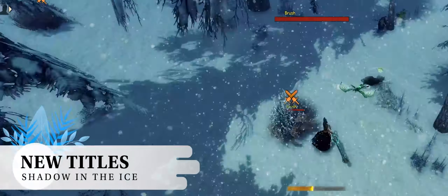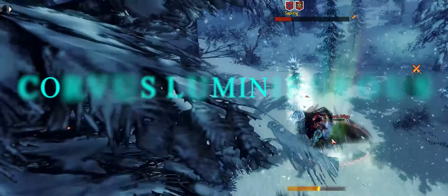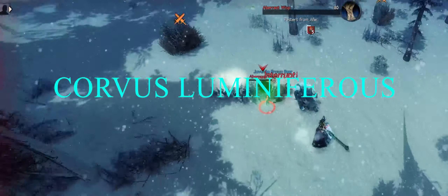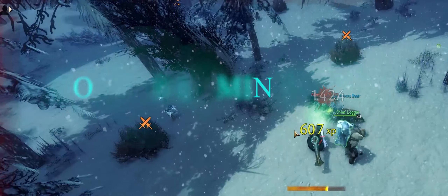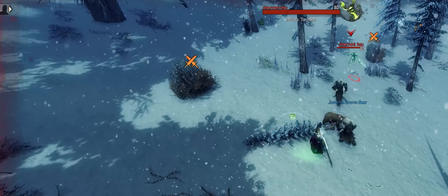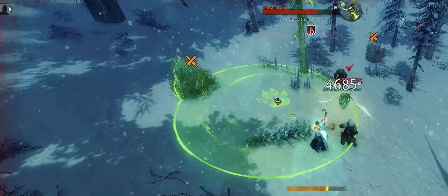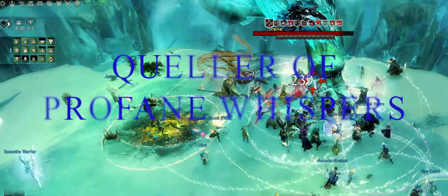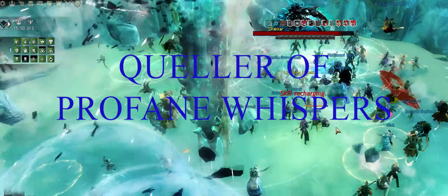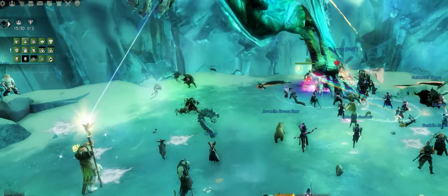Finally, there are two new titles for Shadows in the Ice. Corvus Luminiferous, gained when you have completed the Luminiferous Achievement, which requires you to complete all the light puzzles on Bajora's Marches and gifts you with a mastery point to spend too. And the other title is Queller of Profane Whispers, where you will need to complete all the achievements related to Drakkar, the Ice Dragon Champion. He is no pushover for sure — good luck with him.